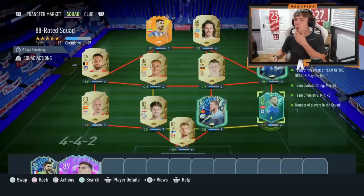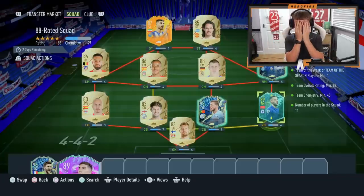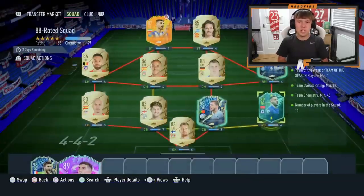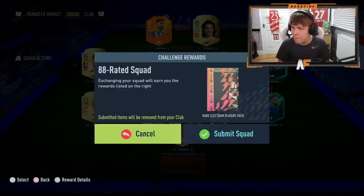Here's the first squad I'm submitting for the 94+ Team of the Season player pick. I'm going to reveal it from right to left. I've got a duplicate Diaz to chuck in and I'm getting rid of him — he's only played 42 games for me. Otavio in there, Man of the Match Toremy, and the rest gold cards. Let's submit it.